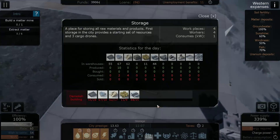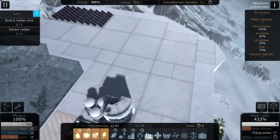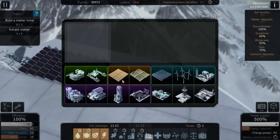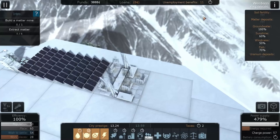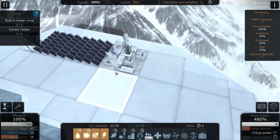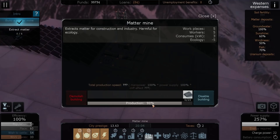Build a matter mine and extract some matter. Matter is the generic building resource and we've only got 55 left. Matter can be obtained from mines that extract universal matter; extraction rate depends on the cliff's deposits — and we don't know what the deposits are on this cliff. Let's build it just here. That's a matter mine. It has minus five ecology, which is probably bad — I'll assume people don't like the ecology being damaged, given that we've already obliterated the Earth. They're building it. The extraction is going up fairly quickly, so I'm going to assume our matter deposits in the Western Expanses are very good.